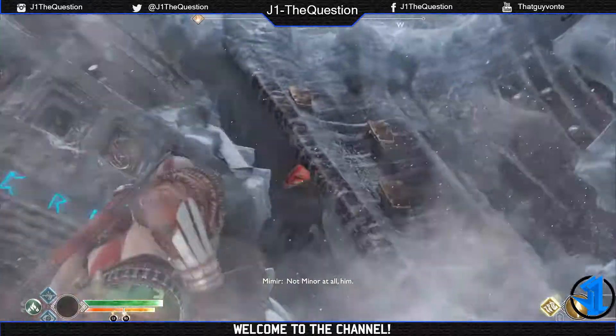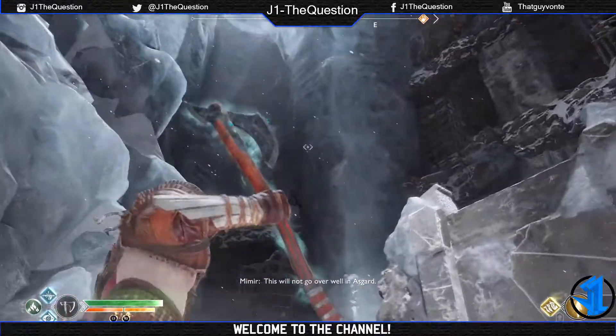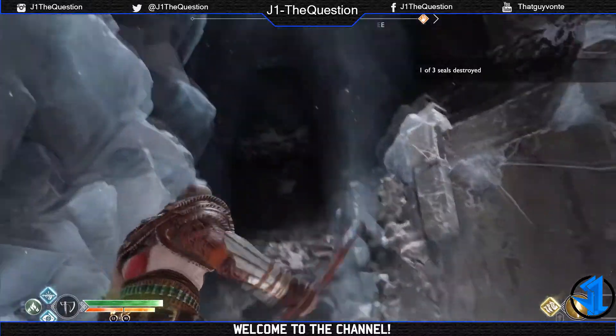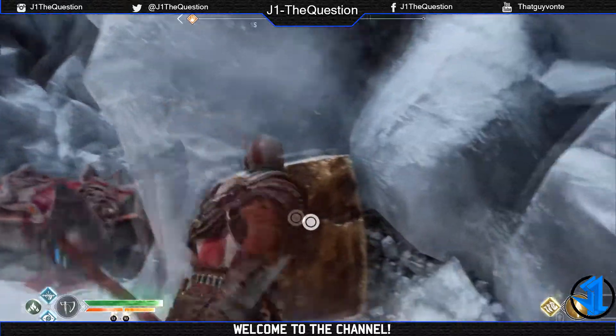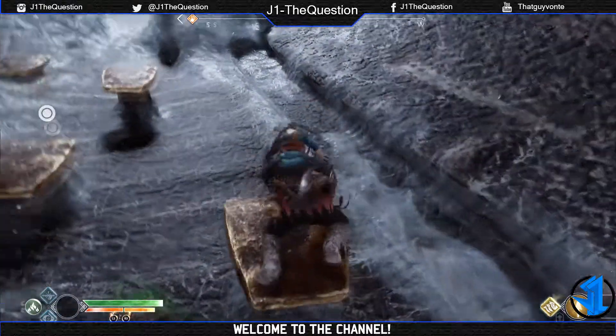The first rune letter is above the entrance, and then the other two are in the ice to the left — they're both at the top. There's also another hidden chest in there with a red crystal you've got to shoot. You want to climb to the top.